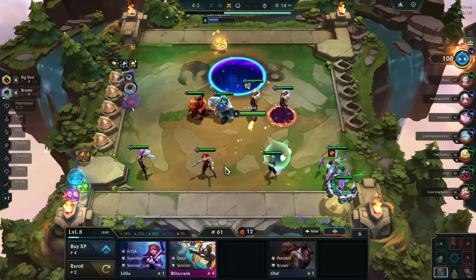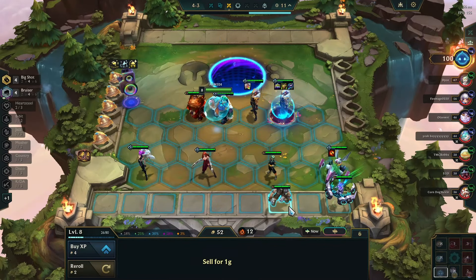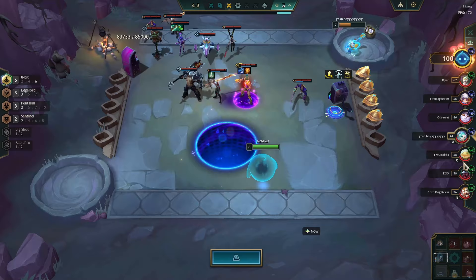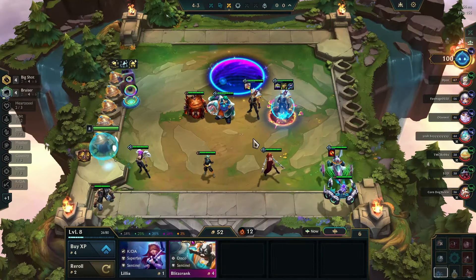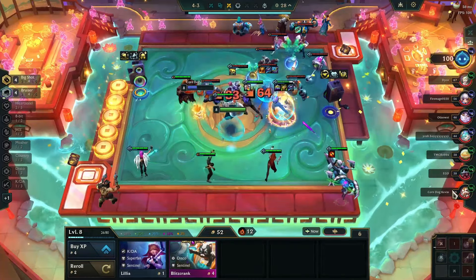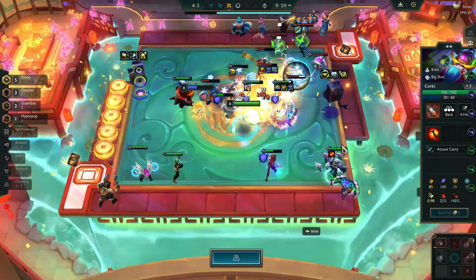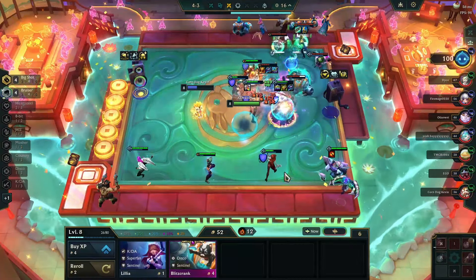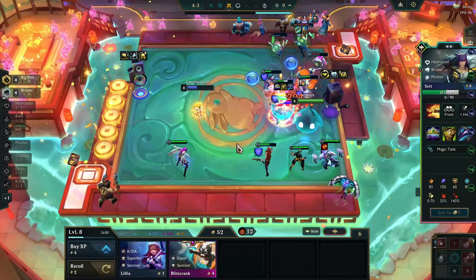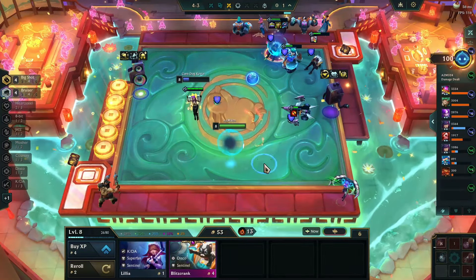Forget about Heartsteel, pick this up. Can also play six bruiser if you find Zac. Actually I could just stick with this Sett for the rest of the game because we could also potentially just hit three-star Sett. If you get offered this augment and you get a bruiser start, you can play four bruiser early game with some backline - could be Big Shots, Rapid Fires, Dazzlers - pretty much anything. Your board has damage because when your frontline dies they explode, and it gets even better if you have shred from Ionic Spark or Statikk Shiv.